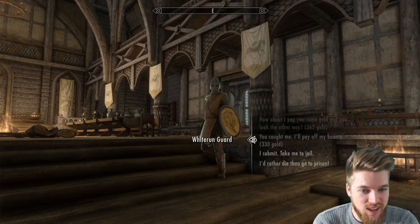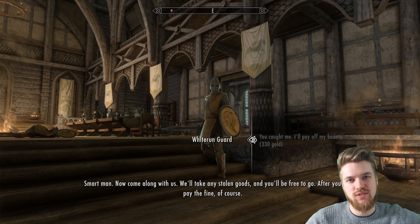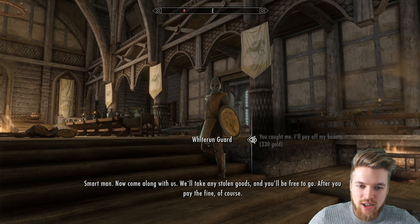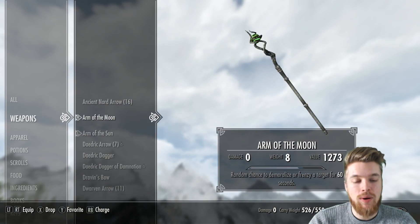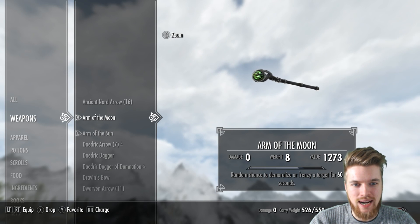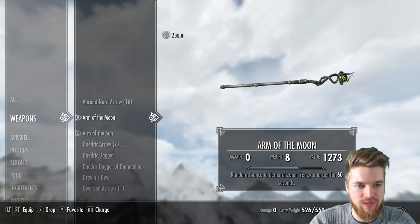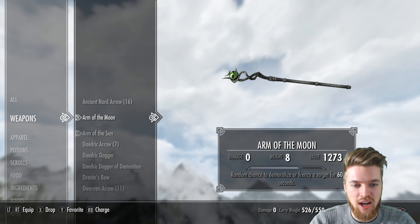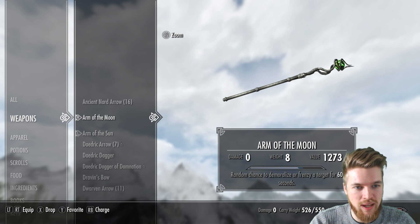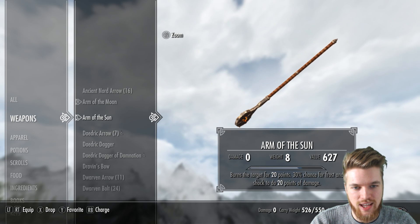My bounty is only 330 gold — are you kidding me? I'll pay it off. Thank you so much for watching this video. My final observation of whether these items are worth it or not: personally, I think the Arm of the Moon is a super powerful weapon and it's really fun, so I actually really enjoyed using this weapon a lot more than anything else — I'd actually pay for this. The quest to go with it made sense and was quite fun. But mainly it's just the Arm of the Moon being a pretty fun weapon. The Arm of the Sun in my opinion is actually quite weak later on in the game — it's good at the start, but weak later.